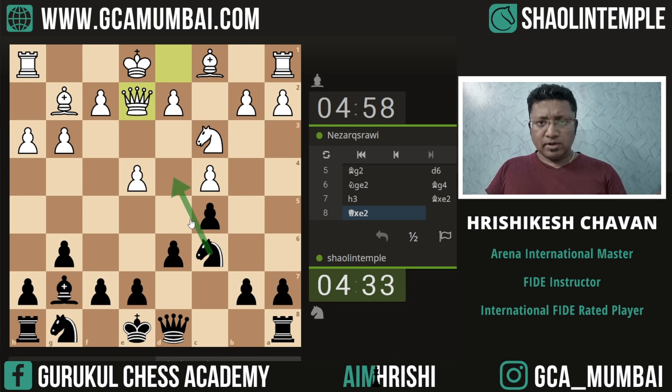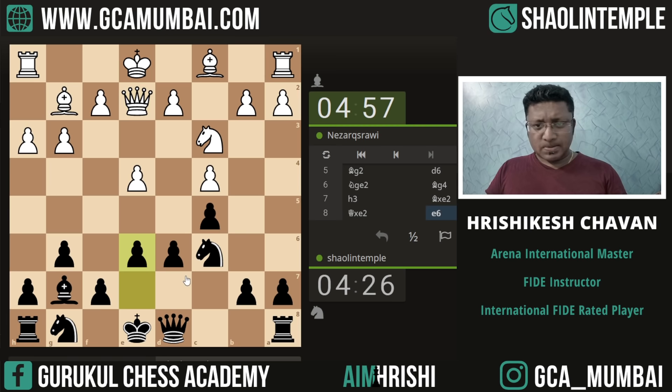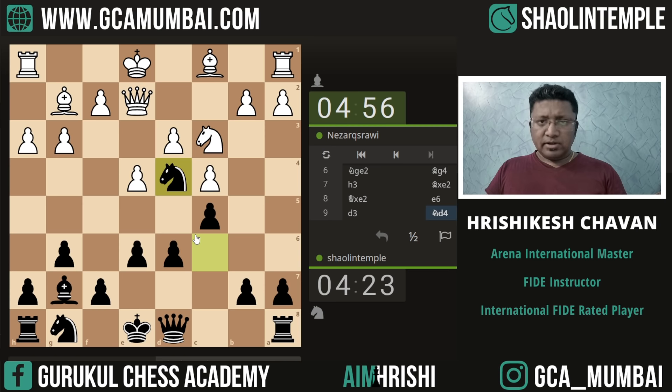We can kick the Queen away by playing this, but if the Queen goes back then again we don't have anything bright after that. So let's continue with the development. We need a tempo so that we can get the Knight on c6 in time.